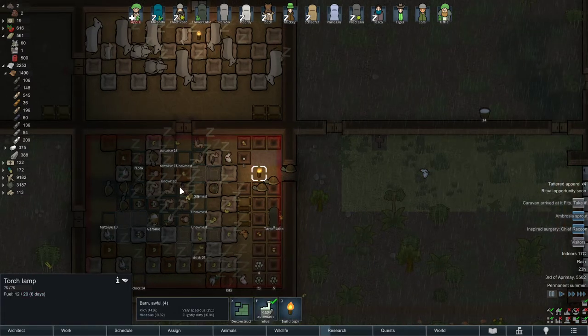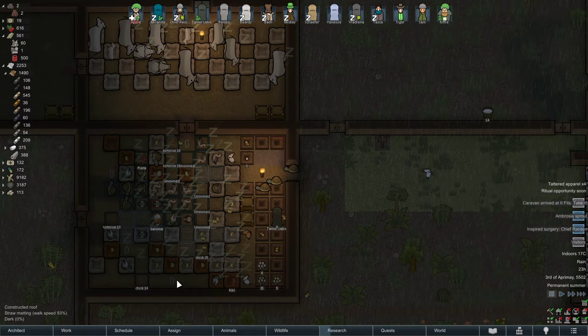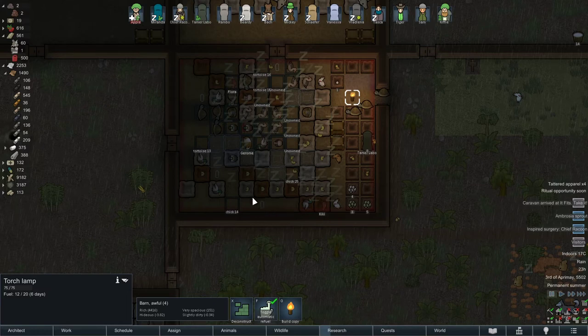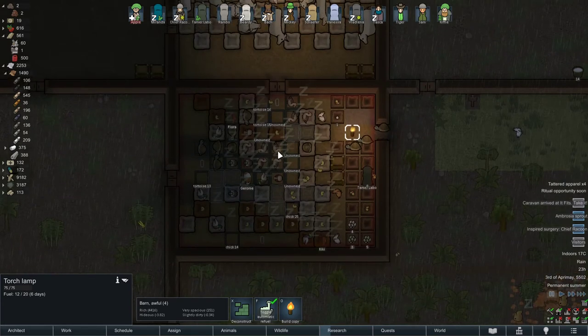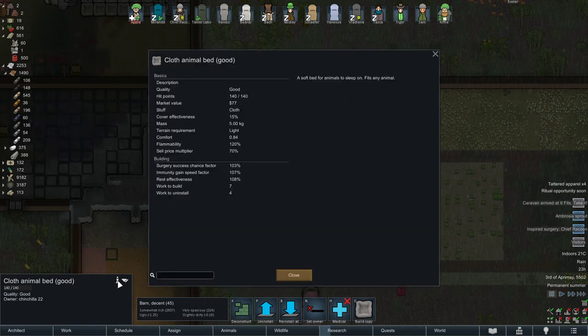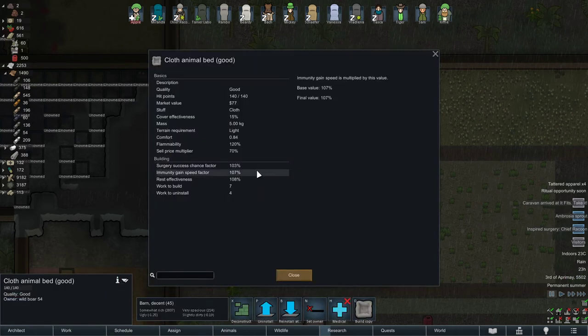You don't have to do this — I just do it because I'm a perfectionist. I'll put one, two, three, four — four is enough. Same thing over here, I'll put two. Let me see — near the light it's 103%, that's very good. If you go someone just a little bit further away, still 103%, not too bad.